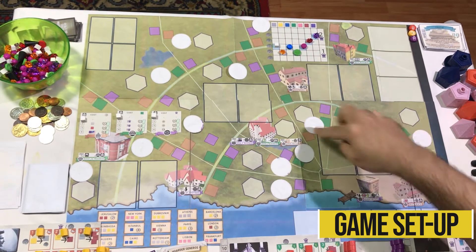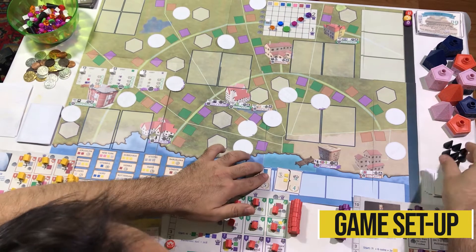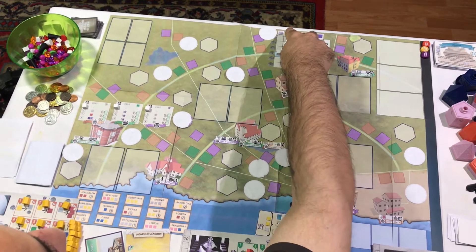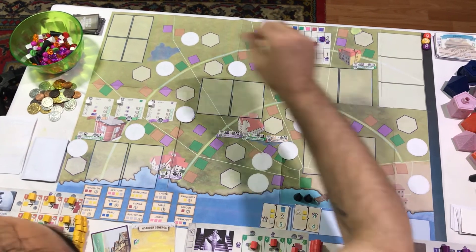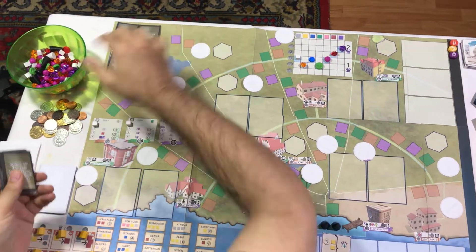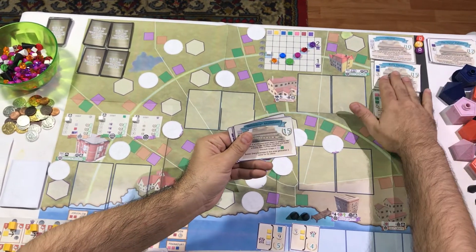Place one bonus token face down in each neighborhood of the city. Shuffle the contracts into a stack. Draw two contracts and place them, along with two visitor meeples in their designated areas of the board. The visitor meeple area is called the river station. Set up the local market by placing one cube of the color indicated by the top row in the highlighted position within the column, setting the initial value for the commodities. Shuffle the bonus VP cards into a stack, draw four cards and place them in their indicated spots on the top left corner of the board. Shuffle the monument cards into a stack, draw three monument cards and place them in their indicated spots in the top right corner of the board.